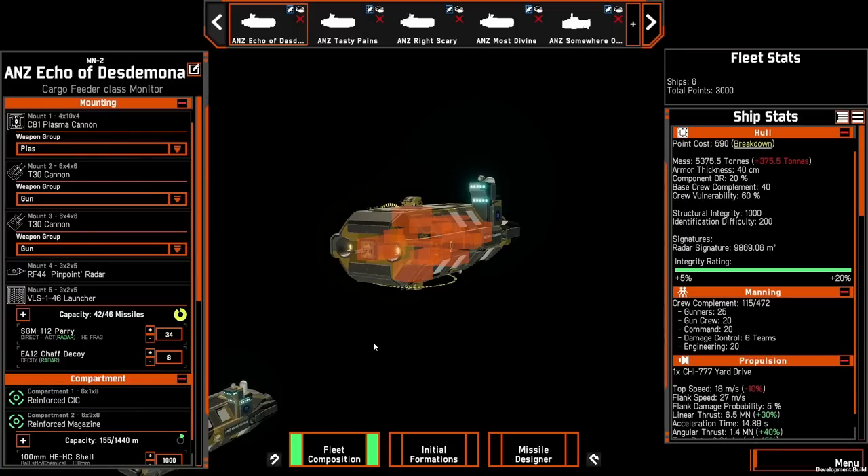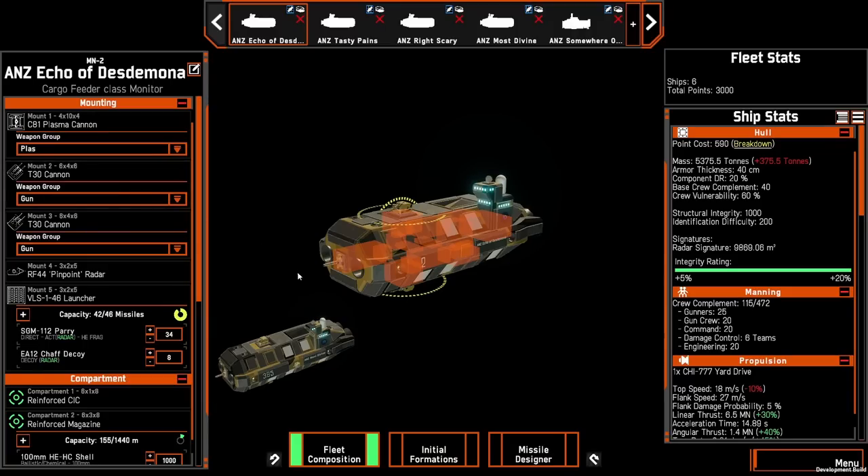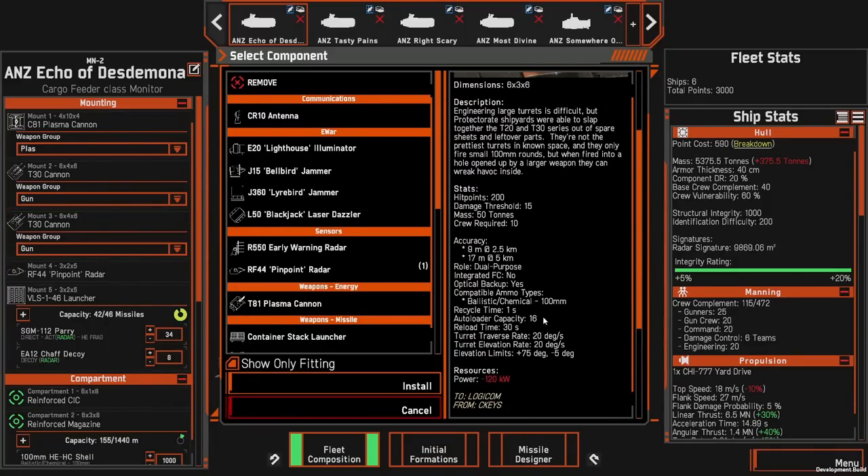Once you've stripped some of the armor off your opponents, you want to open up with your T-30 cannons. The T-30 cannon is mounted at the top and bottom of each of the four monitor ships, grouped within one weapon group. The T-30 has an auto-loaded capacity of 16, a recycle time of one second between each shot, and a reload time of 30 seconds. It can put out a lot more fire — two per ship and eight in total across the four.